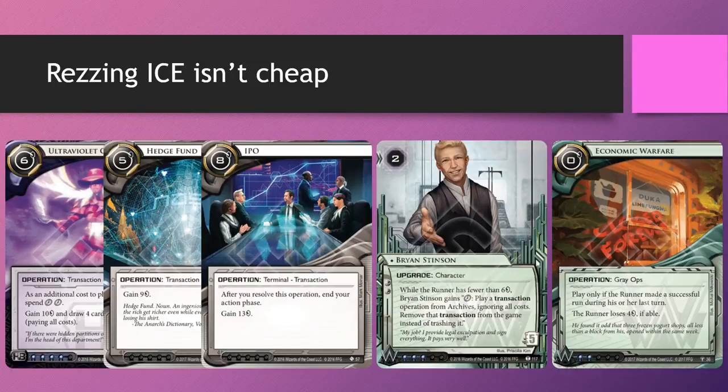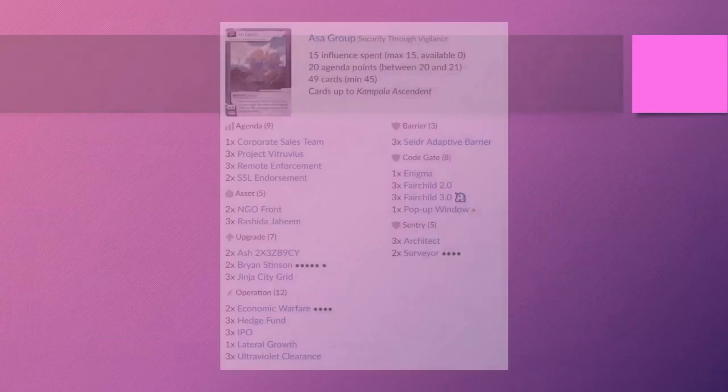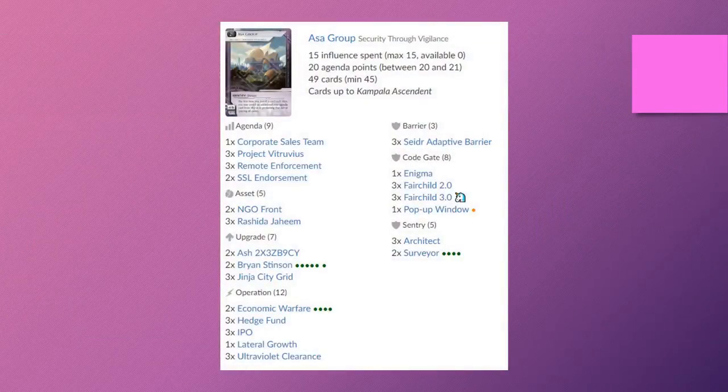Not to mention Economic Warfare to get you in that zone in case the runner plays very aggressively. So that's the deck — it's basically based around two strategies: the Ginger Grid combo where we construct a massive remote server with Surveyor, and a set of cards involving pumping up our money with lots of operations, Brian Stinsons to trigger them again, and Economic Warfare to bring Brian Stinson in range.